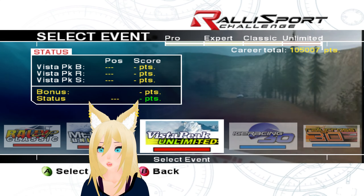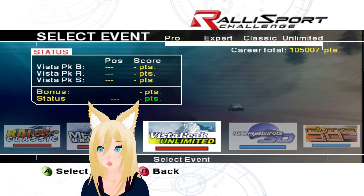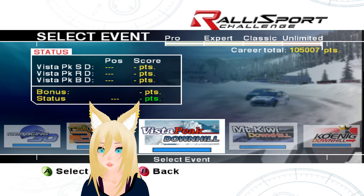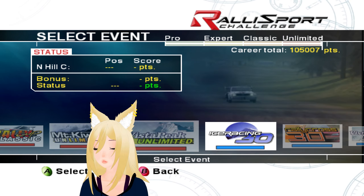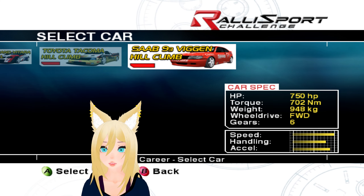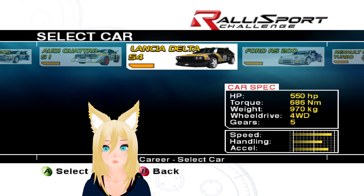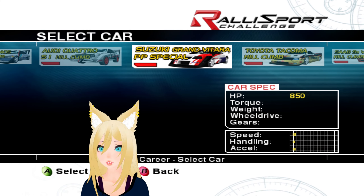Hello, I am Test Drive and welcome to episode 17 of Rally Sport Challenge. In this episode we are doing the final unlimited level event. I don't even know what these are supposed to be because there's no level past unlimited. We're doing the Vista Peak Unlimited and we get to use another hill climb unlimited car.